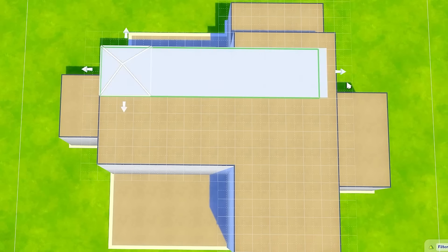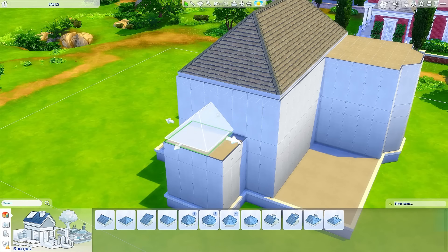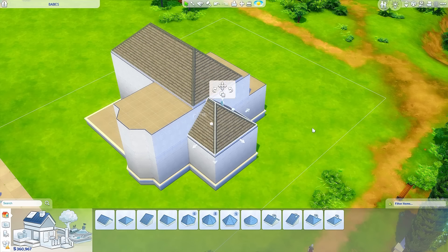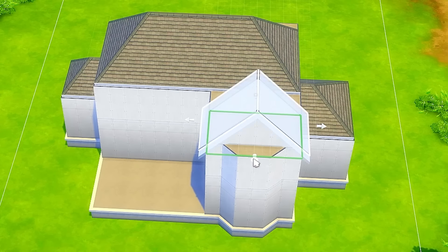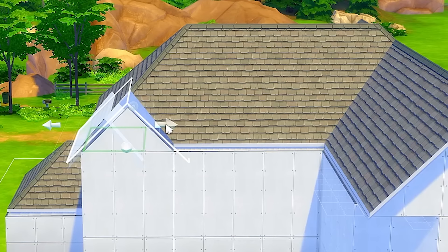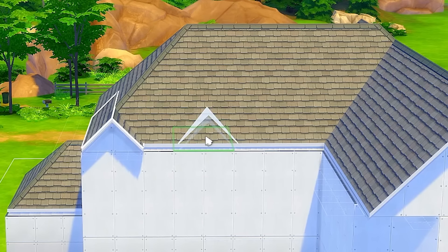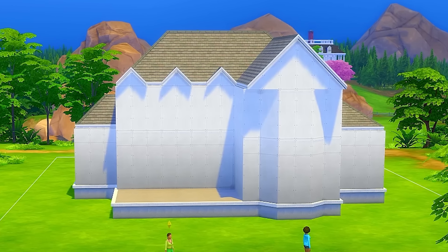For roofing today, we're starting with a hipped roof and pulling that across the top floor. Then I'm using two half-hipped roof pieces to cover the side bump outs. Bringing the same one over to the other side, we're using a gabled roof piece and pulling it across the final exposed part, bringing in the adjusters on the side, and then using three little gabled roof pieces for the detailing at the front. I brought in the side adjusters for those ones as well, and this is what the final roofing ended up looking like.